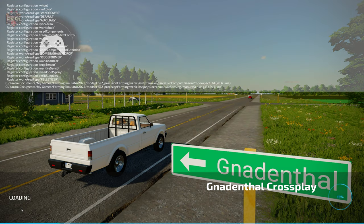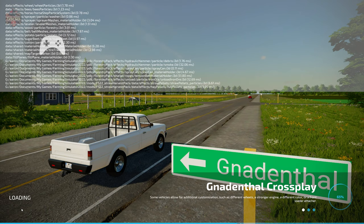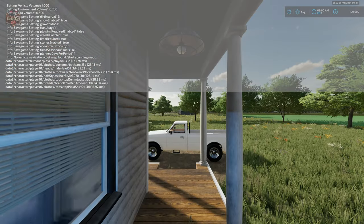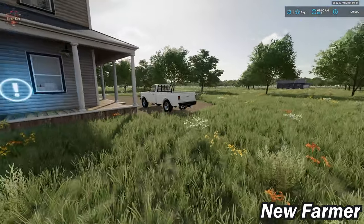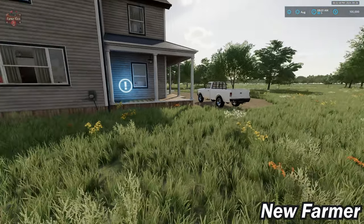If you happen to load this map up in farm manager mode or start from scratch, you will find that all the farms are built out exactly how you see them here in new farmer mode. You do not own any vehicles nor any land in those alternate game modes. If you're playing on a low-end system, I did try this map out with AMD integrated graphics and was able to obtain a solid 60 FPS regardless of where I was on this map. It's going to operate fairly well on literally just about anything that will run Farm Sim.